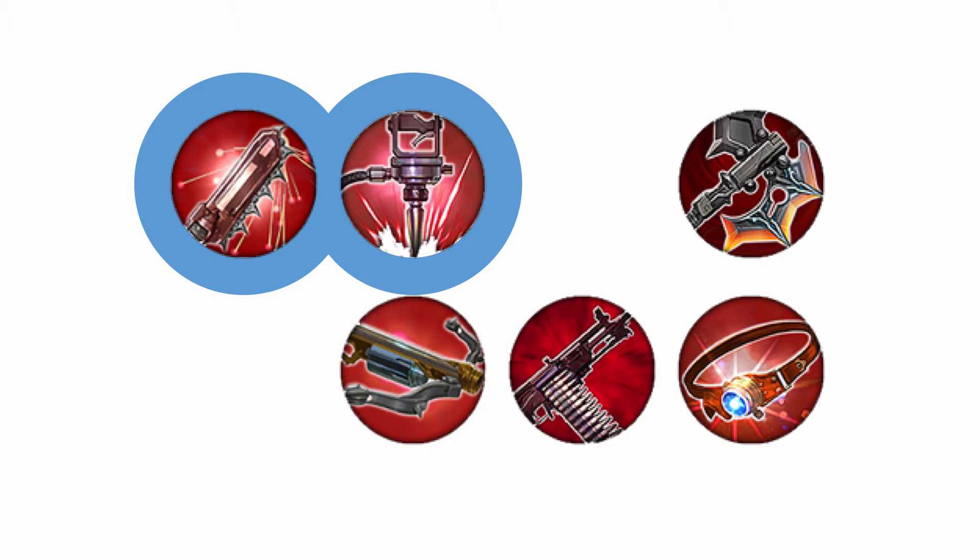But even that question needs to get more precise. For instance, Bonesaw and Breaking Point do more damage over time, but Tension Bow has a spike every six seconds. This is going to get tricky. In fact, the analysis would be really tedious to do by hand. Let's bust out some code.